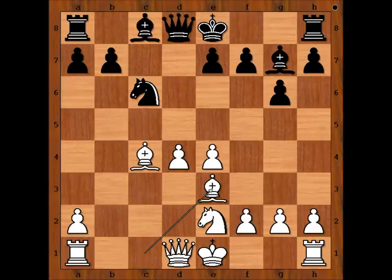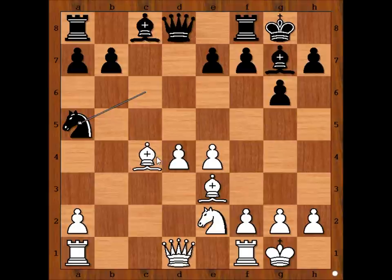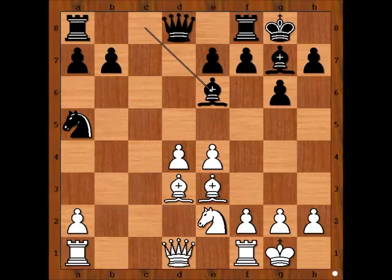Bishop to e3. And both players castle kingside. Knight to a5, attacking the bishop. Bishop to d3. Black to move. Paulsen played Bishop to e6.